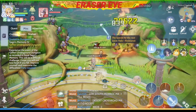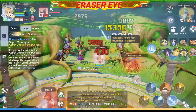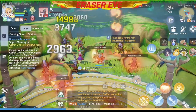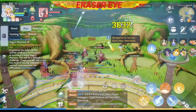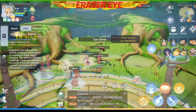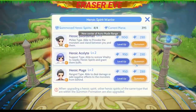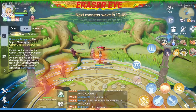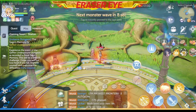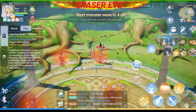Just keep repeating the same technique and you should be good until the wave ends. At this point, I'll try to save mana so that when your swordsman or any of your characters die, you can summon them immediately.